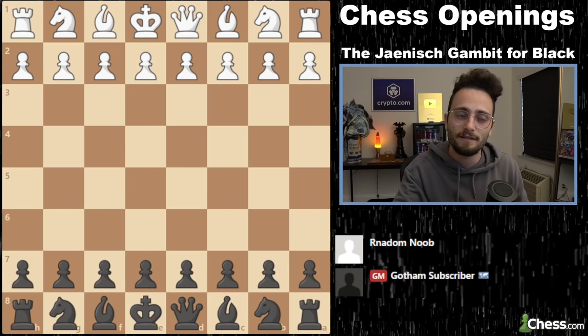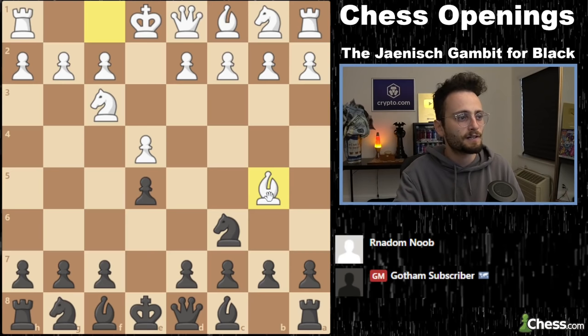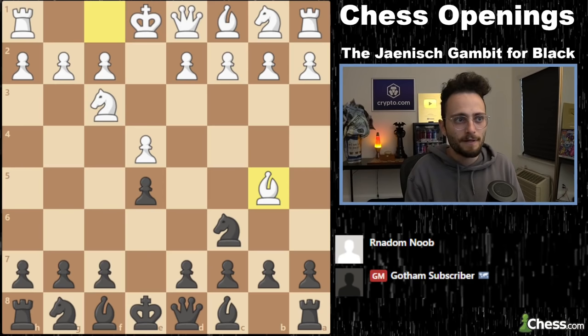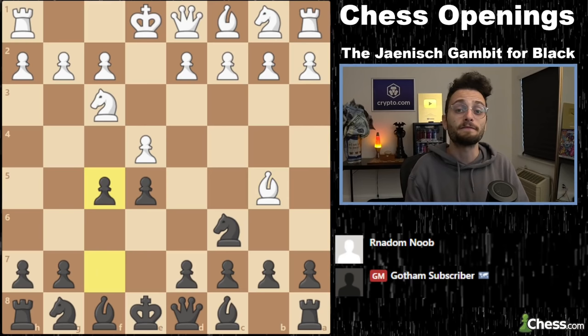Today we are covering e4, e5, and the Ruy Lopez with Bb5 — a very classical opening. In the other video we looked at the Italian, the other major bishop move looking to get a fried liver attack, knight attack, whatever. I'm recommending for you in this position the eighth most popular move according to major databases, but the only move that scores positively for black: 53% from this position — F5. F5 is an incredible, daring move. If you play the Vienna with white, you'll notice these pawns and knights actually look like a Vienna Gambit in reverse.